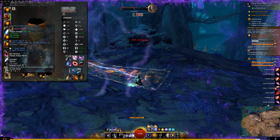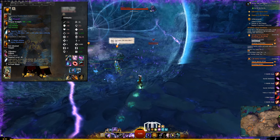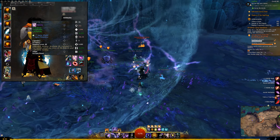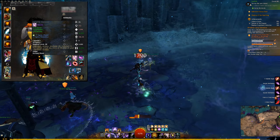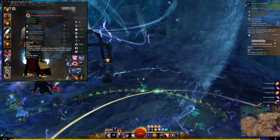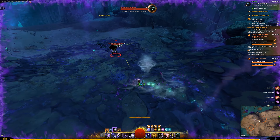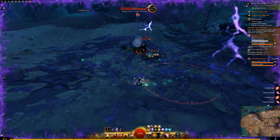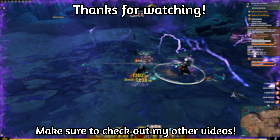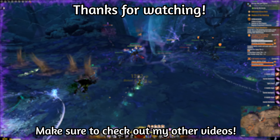On my Scepter and Warhorn I am using the Sigil of Fire and the Sigil of Air. These Sigils both trigger an attack whenever I crit and have a 5 second cooldown — that's a free passive attack without you doing anything. For the Trinkets and the Backpack you can use Berserker stats, though Marauder Trinkets work too. And there you have it — that's the lazy Tempest build that I basically use everywhere in PvE. Don't forget to give this video a like and share it with your guildies. Leave your questions in the comments and I'll see you guys in the next one. Peace!